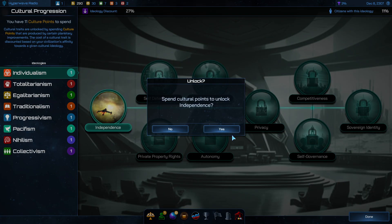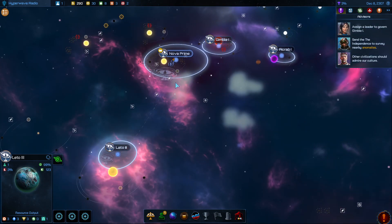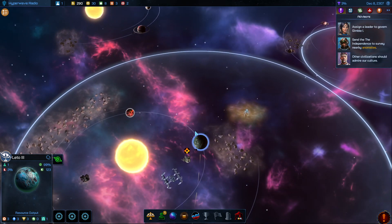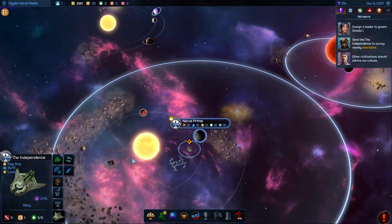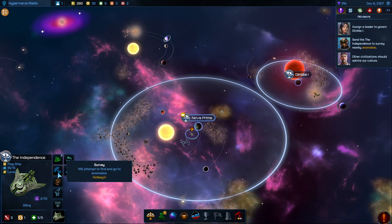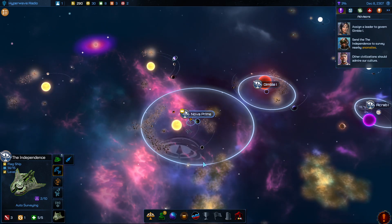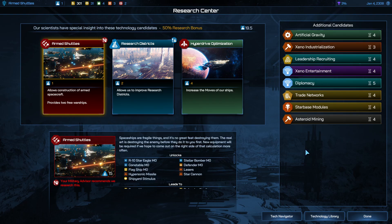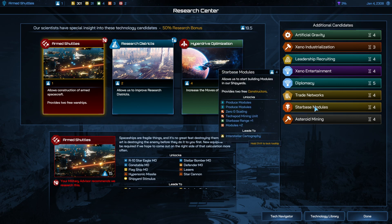For this one I'll just go for the independence to show you. The independence will spawn up here — it's a weak ship, but as it discovers anomalies and things it'll level up, or if you do combat with it. I'll put it on automatic survey and it'll go survey all of these things.